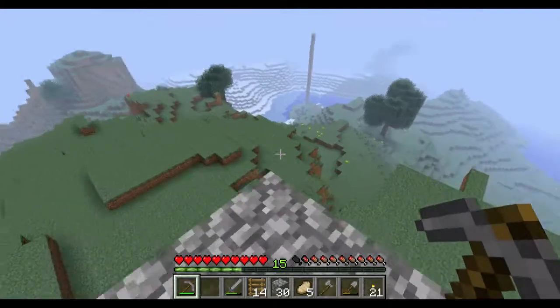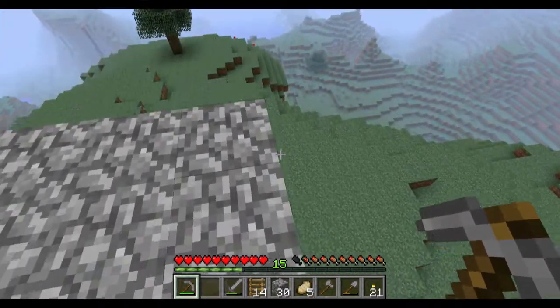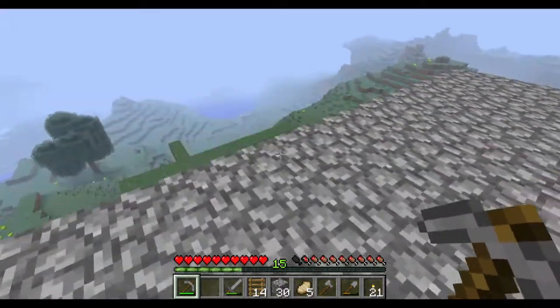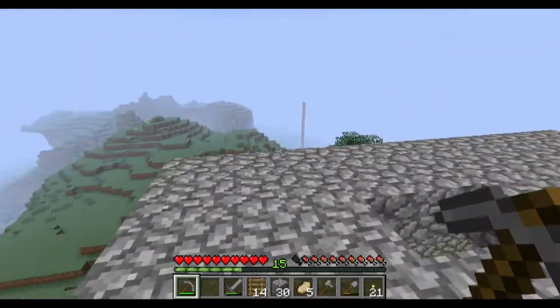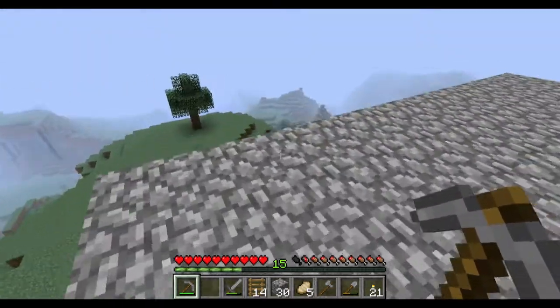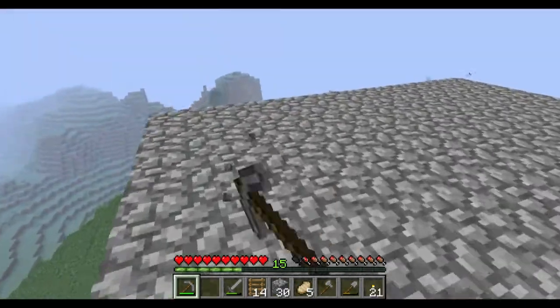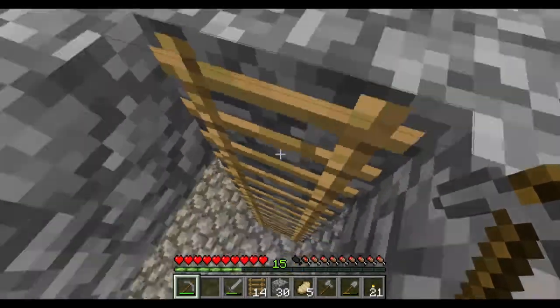Now we are all the way up on top of our house, but we kind of have a little bit of a safety code violation here. If we fell off we would take a significant amount of damage because we're pretty high off the ground, and we don't want to die or lose any health. Also, if we're chilling out up here and a spider comes, the spiders can climb up these walls and get on top because we have nothing to prevent them. So what we're going to do is take and make a railing.